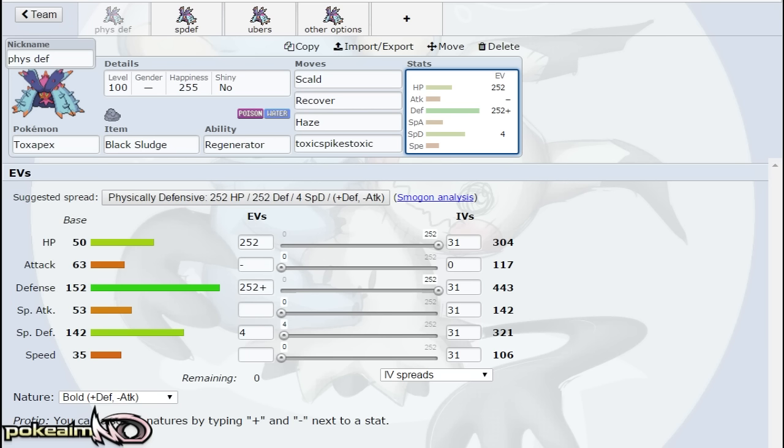Recover is amazing on a defensive Pokemon like this — they gave it reliable recovery, which I think is why they gave it really low HP. If this thing had even base 60 HP, the difference in taking hits would be huge. The EV spread is Bold, max HP, max Defense, and then basically Bold so that your Scald is stronger. Recover and Haze allow you to beat a bunch of physical setup mons, and Scald gives you that offensive presence.